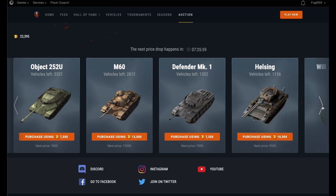Next on the list we have the Object 252U, quite a formidable tier 8 heavy tank and a main staple especially on the Asian server. At the moment it's going for 7,500 and there's just over 3,300 of these left. The next price drop is 7,000. To be honest that's a bit of a bargain for this tank and it's still current meta. There are better tanks in tier 8 nowadays but this one is still formidable, so wait for that price to come down. Once it hits 7,000 that is a bargain basement price, and if you don't have it in your garage you can't really go wrong.